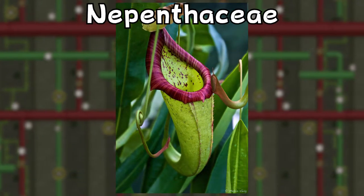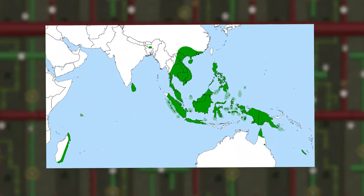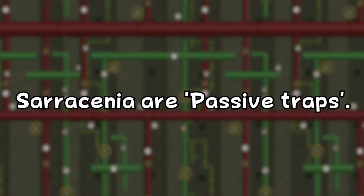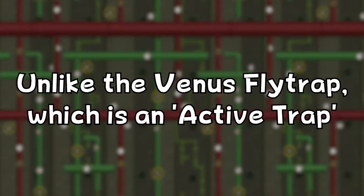Many people also refer to these plants as pitcher plants, but the Nepenthaceae family of pitcher plants, which is unrelated and grows on the opposite side of the world in Asia, is also lumped into this name. So I'll refer to these as Sarracenia for the rest of the video. Sarracenia are passive traps, as they have no moving parts, unlike the Venus Flytrap, which is considered an active trap.